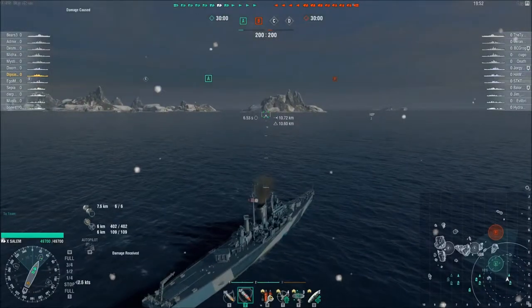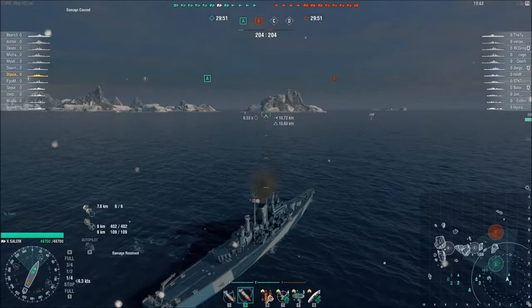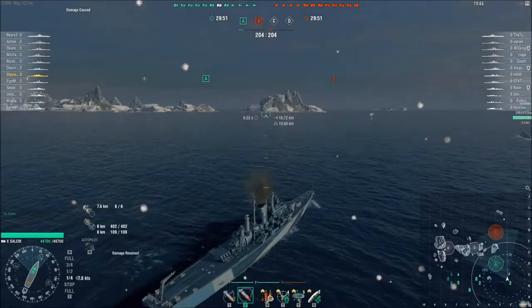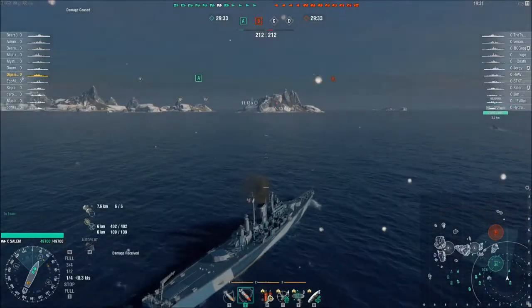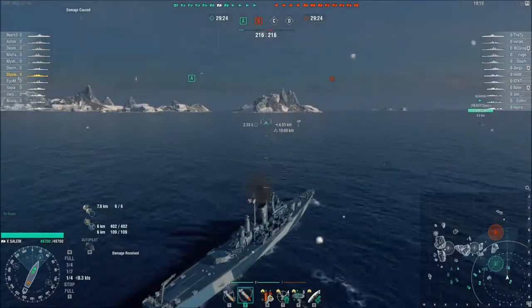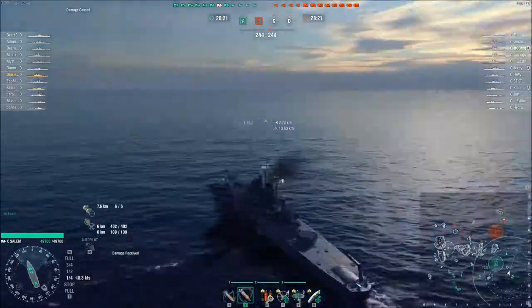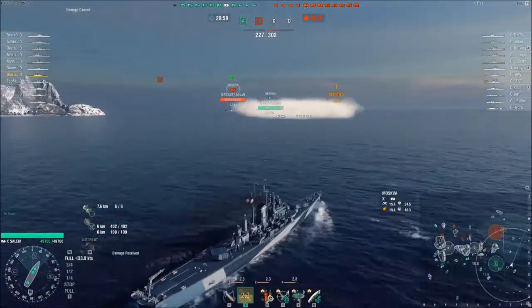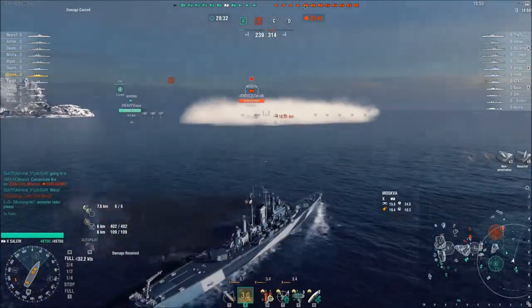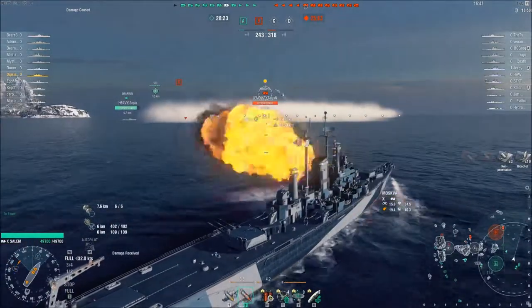So we'll meet up with a cruiser, battleship and a DD. You'll see in this game I am using AP most of the time. Maybe I should use HE on angled ships more with the Salem. But the Salem has got 233mm 55 Mk16 guns, 3x3 on 3 turrets.